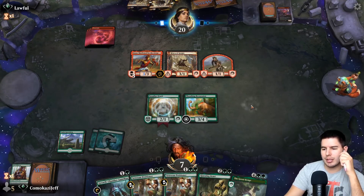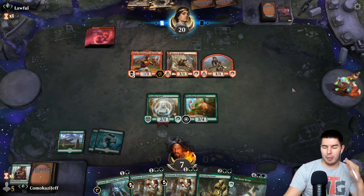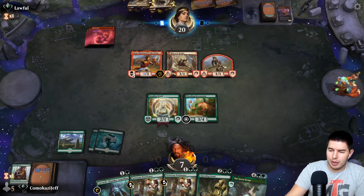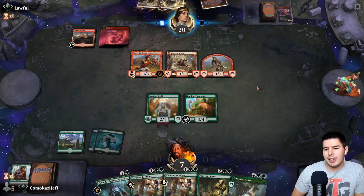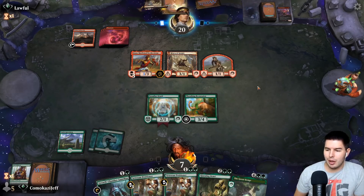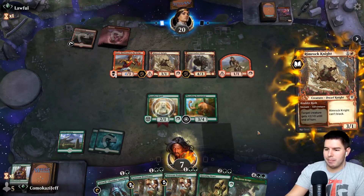Hold up mana for Thrashing Brontodon, which can block Anax when it gets triggered. Kill Embercleave if they put it onto the Satyr — then I think we're just fine. We're gonna let it all resolve, meaning everything will trade off and they're stuck with a bunch of Satyrs. But can we gain enough life? The last card in hand — Embercleave? They have Castle Embereth which is also not great for us. Bone Crusher Giant. They may just play a slow game here and let Anax get massive.